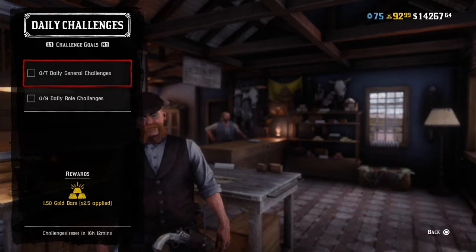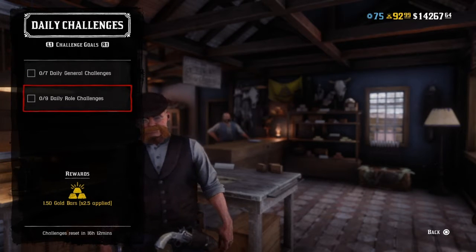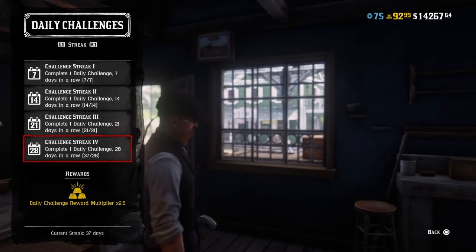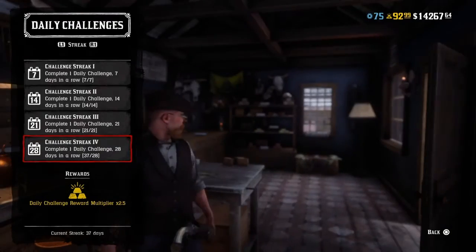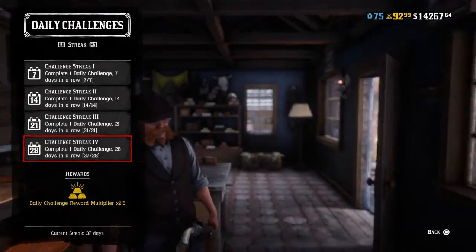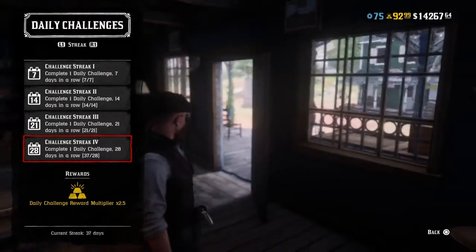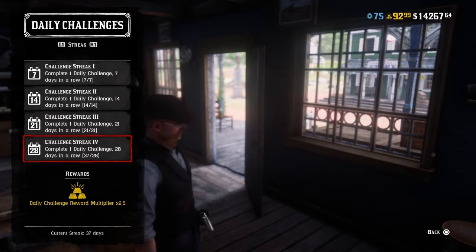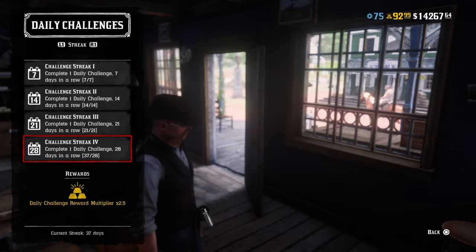The challenge goals for today — as always — are seven daily general challenges completed and nine daily world challenges completed. My challenge streak is at number four; I have completed 37 out of 28 days, so I exceeded the daily challenges in a row. On streak number four you do get about half a gold bar for completing one of these challenges.